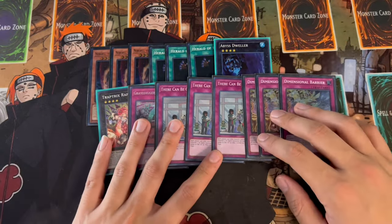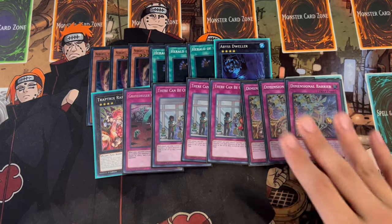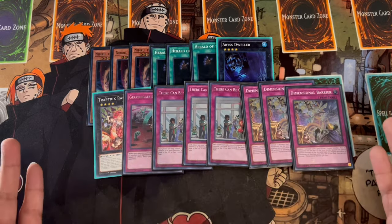And lastly, if we're going first, three D.D. Barrier. Barrier is so powerful against pretty much everything in this format right now, so I really like D.D. Barrier when you're forced to go first. Again, you really want to go second with this deck and OTK - but sometimes your opponent forces you to go first, and I just want to have some options for when that happens.